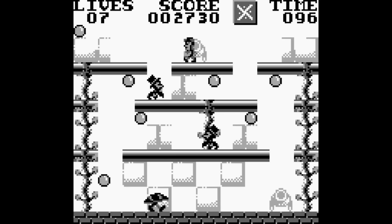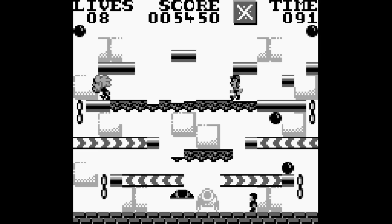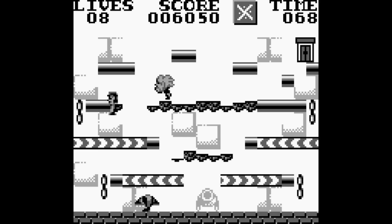It's just stage after stage after stage. Different stages might have different things, like conveyor belts or platforms that slowly dissipate the longer you stand on them — you can actually use that to your advantage to trap an enemy on the other side. The enemy being Einstein, apparently. For some reason, Bill and Ted's on the Game Boy — I thought it was actually pretty good. It's at least worth checking out.